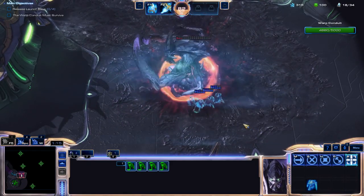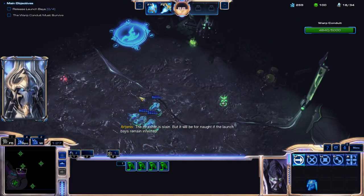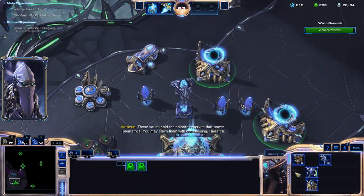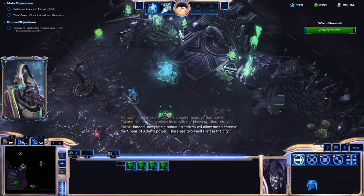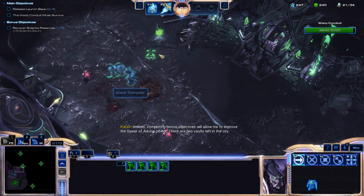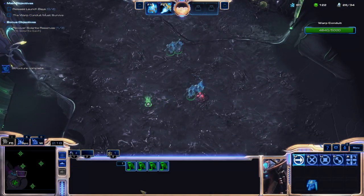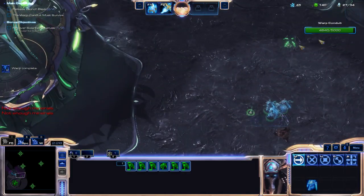We're just going to kind of micro it around while he's attacking. There's gas everywhere — pick that up when you get the chance. Completing bonus objectives will allow me to improve the Spear of Adun's power. There are two vaults left in the city. They like to run away, so it's always good to get a nice surround on these guys. We're going to try and go for that top one first, probably, but we need to make some more Dark Templar.